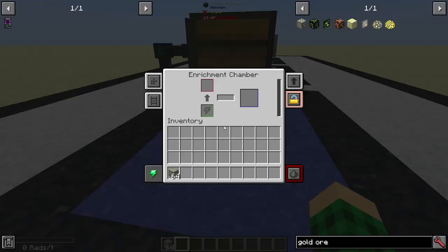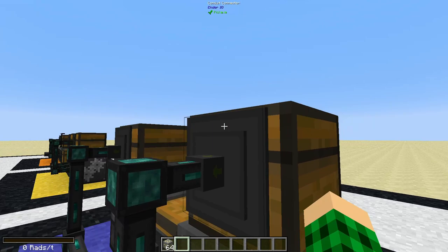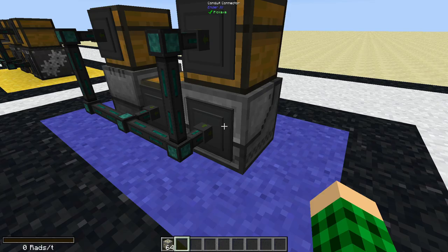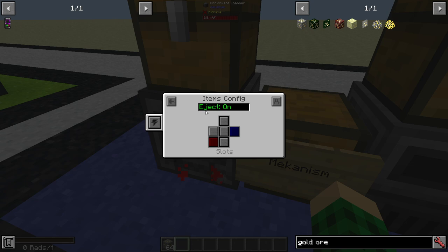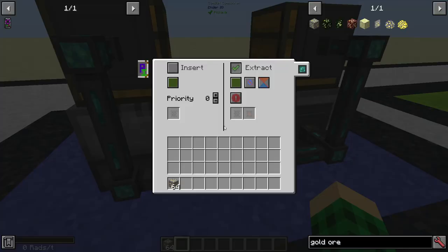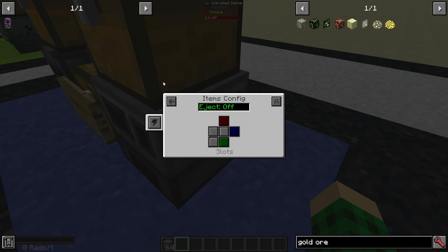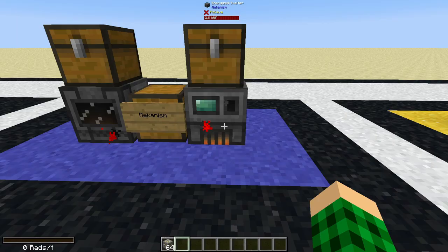For Mekanism, you need conduits because these machines cannot auto input, but they can auto eject. Set the back side to input and the right side to output — blue and red respectively. On the conduit, right-click and set extract to always active on the green channel, then enable insert on green and disable extract. That starts putting in gold. Turn auto eject on using the button on top, then set up a second conduit to extract into the Energized Smelter, with input on the back and output up top, with auto eject on and insert configured.